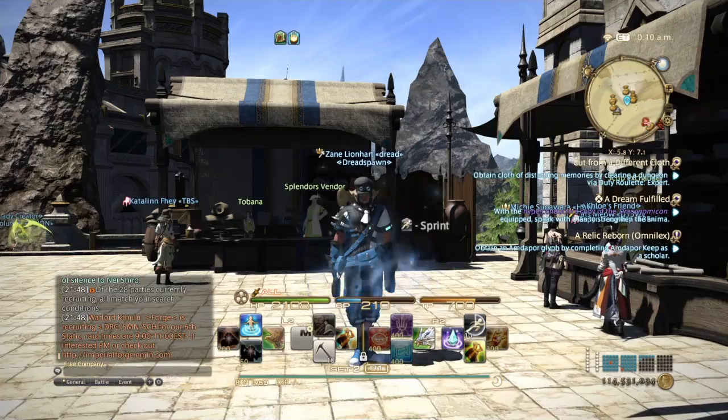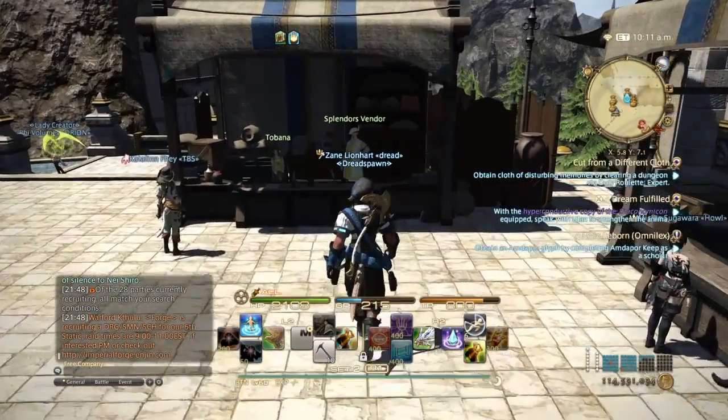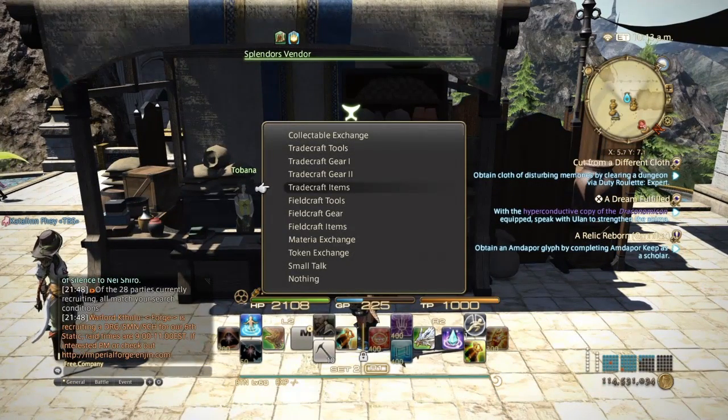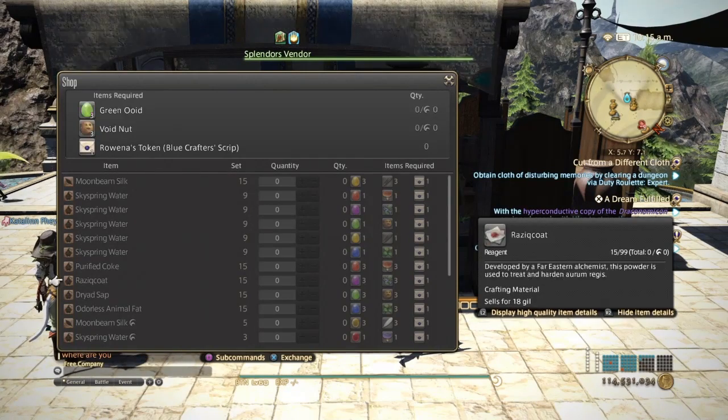Back in Idyllshire — come over to the splendors vendor, go to trade craft items, and here you have all the items you can trade in.